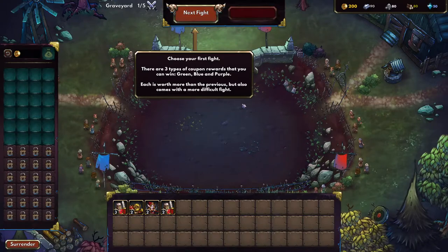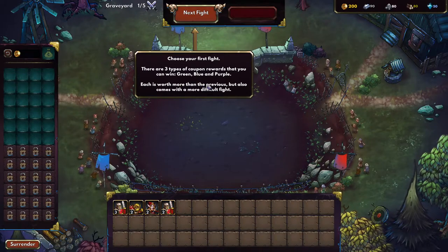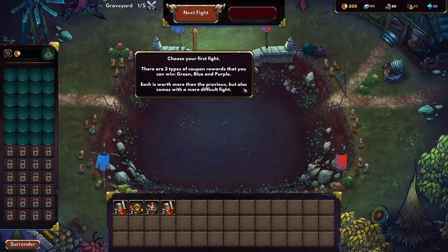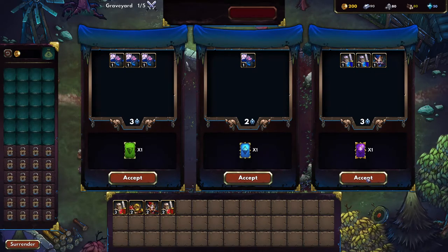Let's start our first arena here. Choose your first fight. There are three types of coupon rewards that you can win: green, blue and purple. Each is worth more than the previous but also comes with a more difficult fight. I think we can take on these guys, let's just go with that.